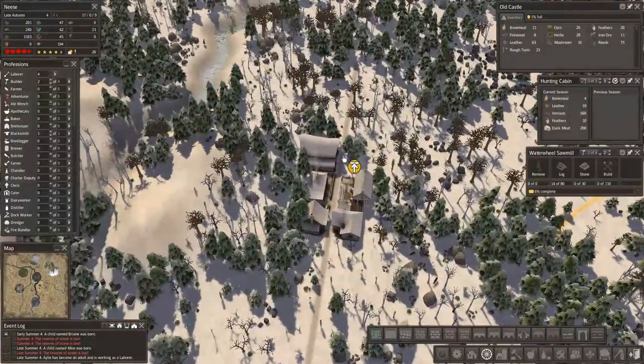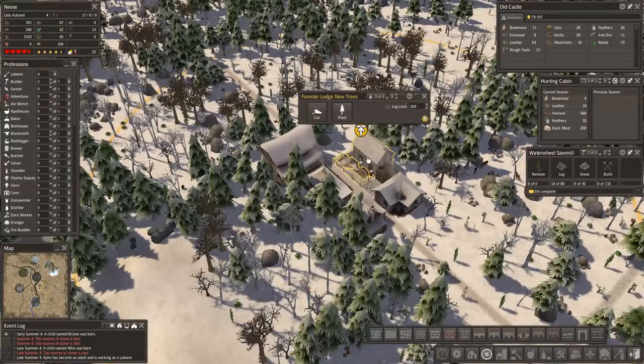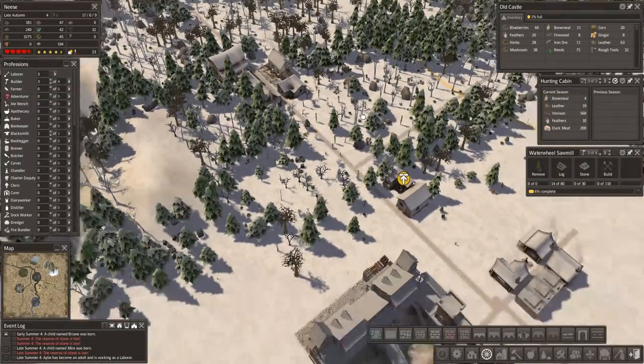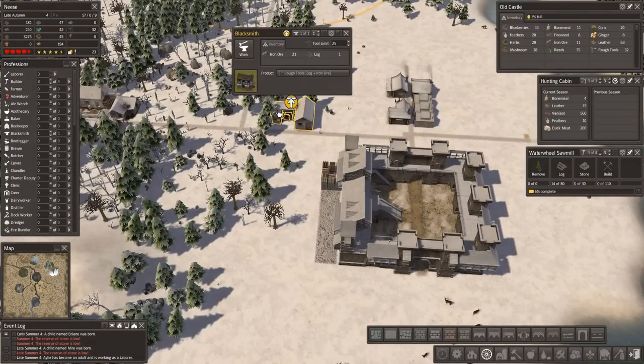Food — we've got so much food, we're doing fine. Log limit 200 — oh grief, yeah, we want to up that. Let's put that to 500. We'll add another builder. Tool limit is 25, we've got 32 — that's fine, we'll keep that going.